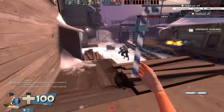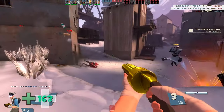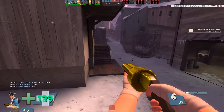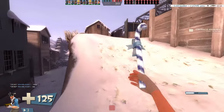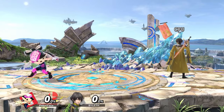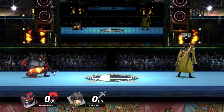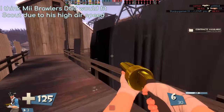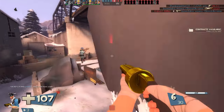For down tilt — down tilts generally tend to be combo starters or pokes in the neutral. Because of the moves we've given him so far, we should probably go the route of combo starter: his forward tilt is a decent poke in the neutral and his up tilt is a little bit inconsistent, so let's give him a nice combo-starting sweeping leg tilt. I'm going with Mii Brawler's down tilt. The reason I'm not going with Incineroar's — which would also fit Scout pretty well — is purely because Incineroar's physics are intentionally awful to balance his fantastic moves, and Scout's physics are already pretty good.